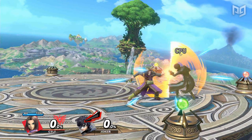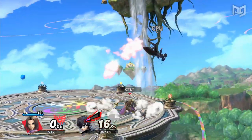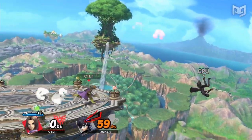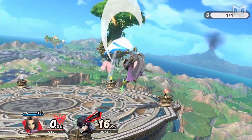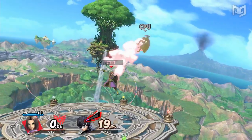When you get a grab at low to mid percents, you have a few follow-up options. At low percents, both up and down throw combo into neutral air against most characters. At mid percents, down throw can combo into neutral air and forward air — you have to run forward slightly before going for the nair. Up throw up air is a combo at low percents too, but the neutral air deals more damage.